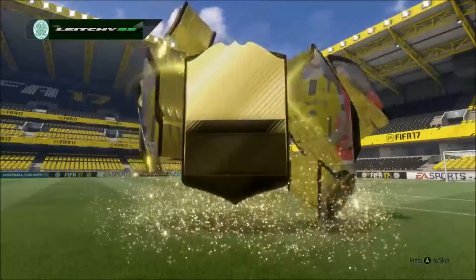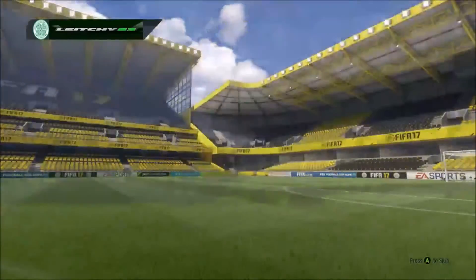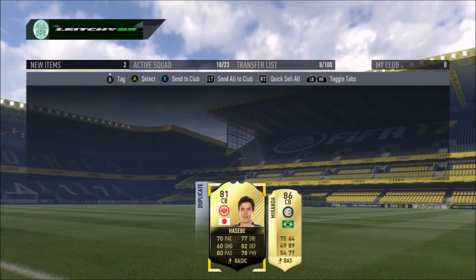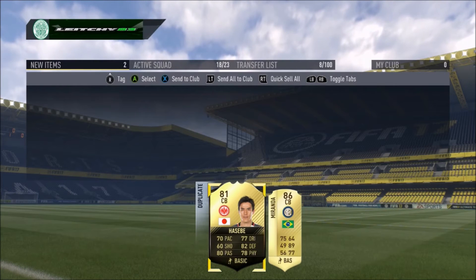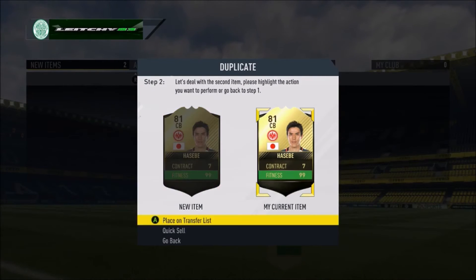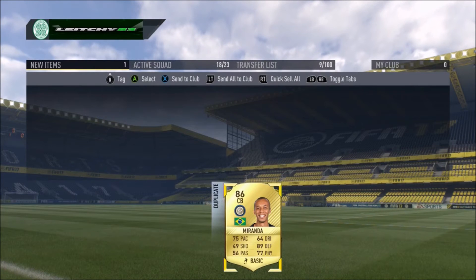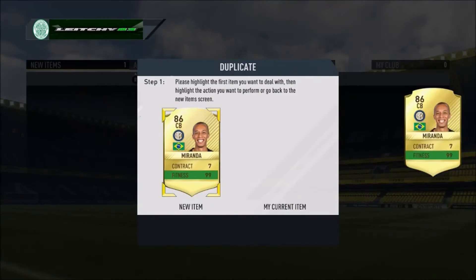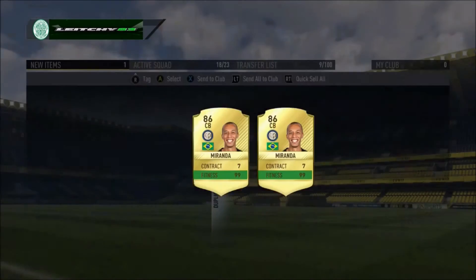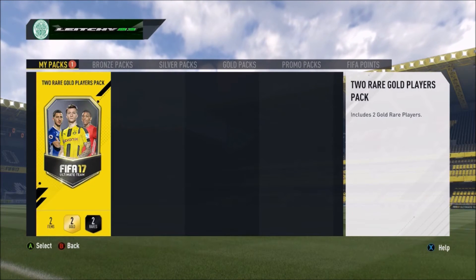We get an in-form next pack and a big flare behind it as well — that is ideal. We get Haspi, unfortunately I already have him on tradable, and we get Miranda — again I've already got him on tradable as well. Absolutely gutting. But yes, tradable — that's ideal, that's fine. I can keep Haspi, that's perfectly fine — put him on the transfer list. Miranda is unfortunately untradable so I need to quick-sale him, which is unfortunate. But we got an in-form, a Man of the Match and an in-form back to back — that's absolutely superb.